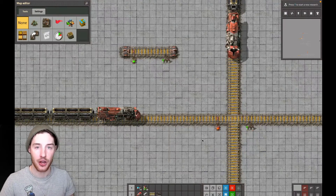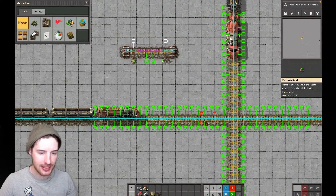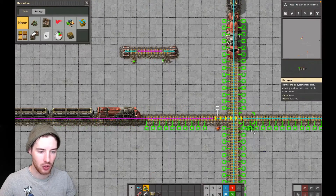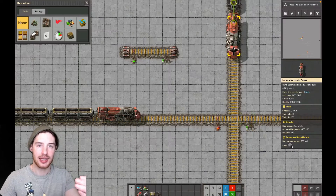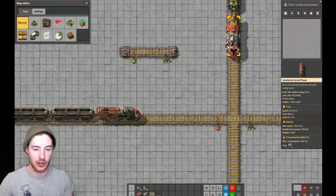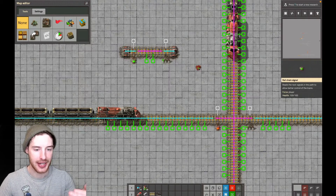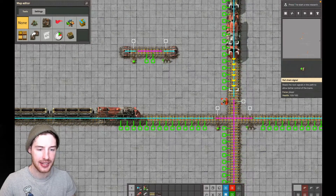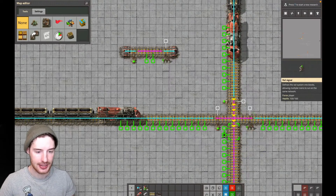Chain in, traffic light out. So if a train comes up to any junction or crossing, just place a chain before — chain in — and then a traffic light after. You can place these on the corners, but don't do that; just place one before because it starts getting messed up. So one before and then one after. Now if the train is traveling down, the yellow arrows point down, so we always place on this side: chain in, traffic light out.